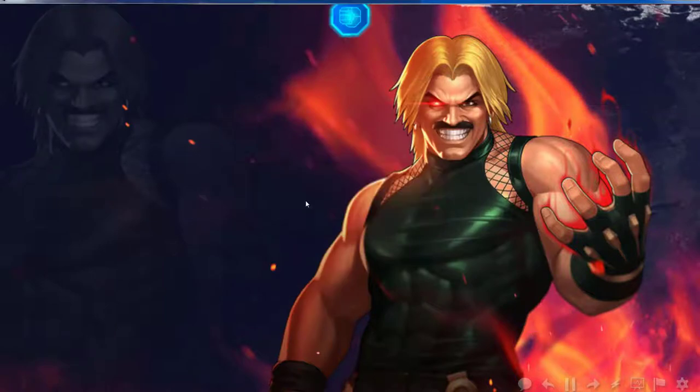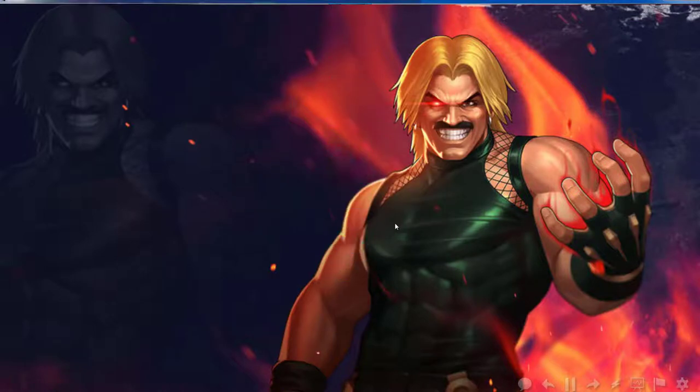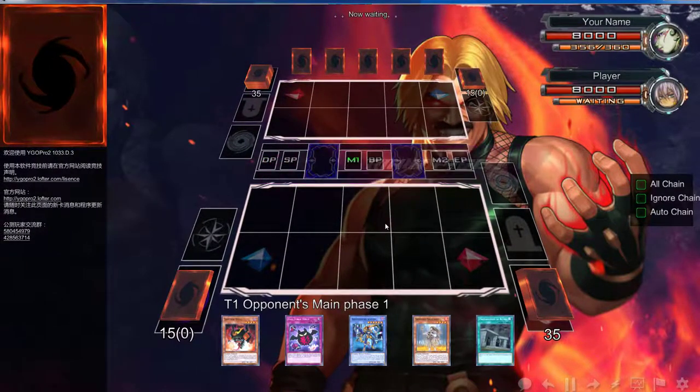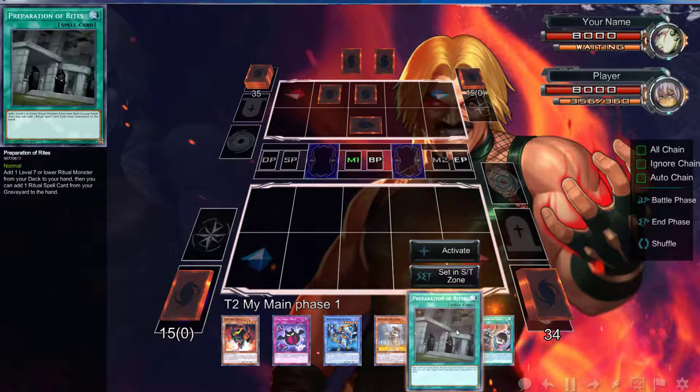We are back with the second duel of the day, going up against this opponent. Let's try to win this rock-paper-scissors — going paper. He went scissors, okay, that's fine. We have opened up really good — oh my god, do I love this card so much. It's not really as useful as it used to be because Zoo is being hit, but this card is so good. I really want to do a discussion on this card — it has opened my eyes, it's so freaking good.